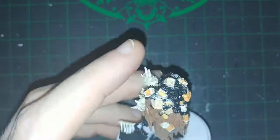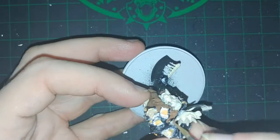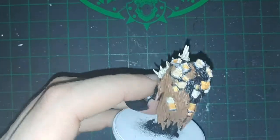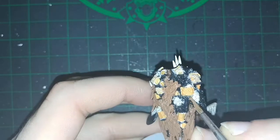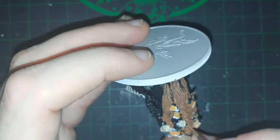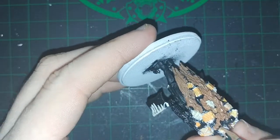This color ends up needing to be used on the arm and a couple other places — this is what I just end up using for the fur, and I will end up dry brushing it. I still find it a little odd, as I said in the Screaming Antelope video, how much I've ended up having to use brown on these models — be it the darker brown you see here, or the tan that I end up using for the highlight later.